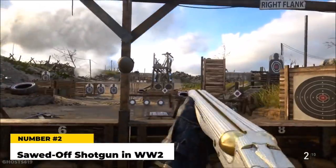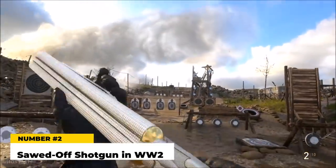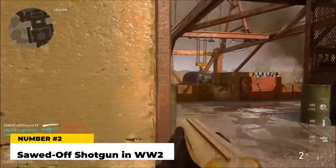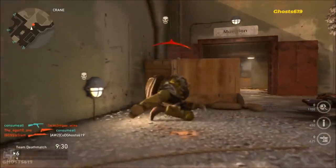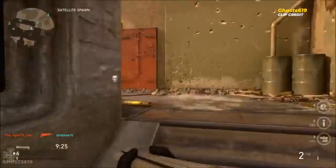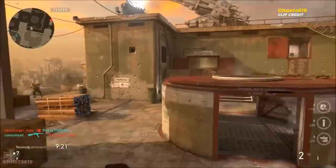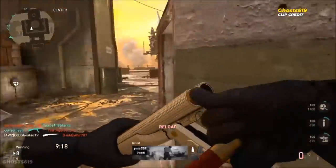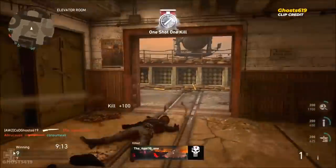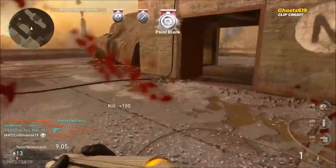Number two — the Sawed-Off Shotgun in Call of Duty: WWII. Plenty of CoD WWII players remember this piece of junk. It was the final shotgun you unlocked, and it was even worse than the SVT-40. The sawed-off could only fire two shells before reloading, had a painfully slow reload time, and the damage was insanely inconsistent — you rarely ever got full 100 damage out of those two shots. The range was awful. There wasn't anything good about it. Both double barrel shotguns in CoD WWII were pretty bad, but I honestly don't know how the sawed-off came out as bad as it was, or why it took so long to patch.